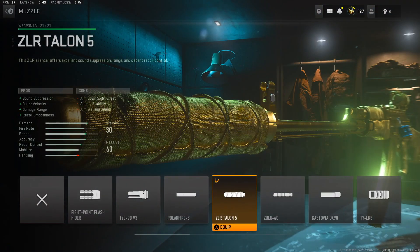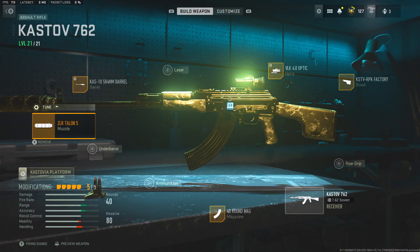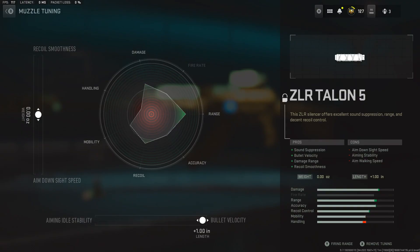We're going to use the ZLR Talon 5 muzzle, which gives us sound suppression, bullet velocity, and damage range — all super key to making this weapon perform well. For the tuning, we're going to max out the bullet velocity because that is super important on any weapon you're going to be using over 40 meters. We don't touch the left-hand side because we don't want to hurt the ADS or recoil smoothness, as this weapon can be used up close and at range.